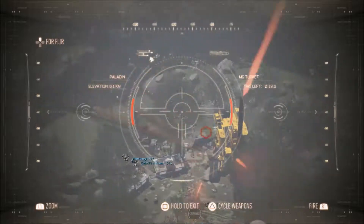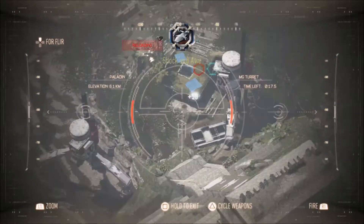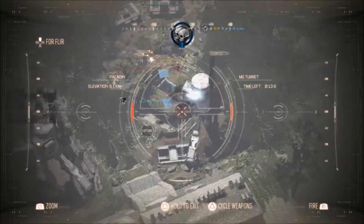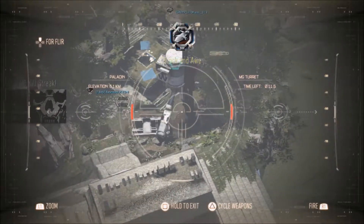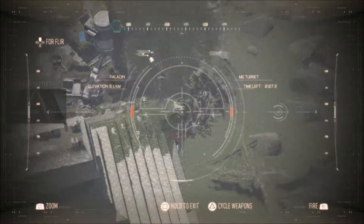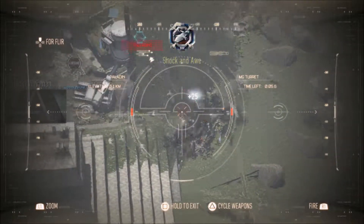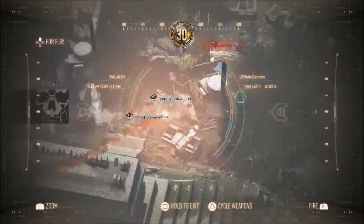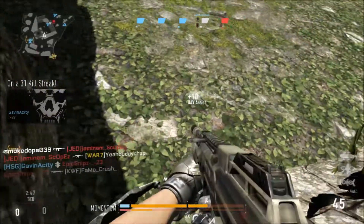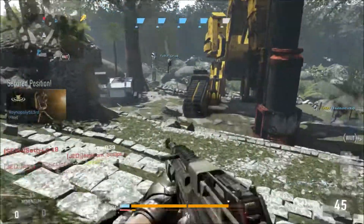Lastly for perk 3 I've got Blast Suppressor — again just to stay off the mini map. I'm running Perk 3 Greed so I also have Scavenger. Personally I just like having that extra ammo. I know some people can run without Scavenger, but I just can't do it — I hate worrying about ammo, I get really obsessive about it and I'm constantly reloading, so I need to have that extra ammo on me.